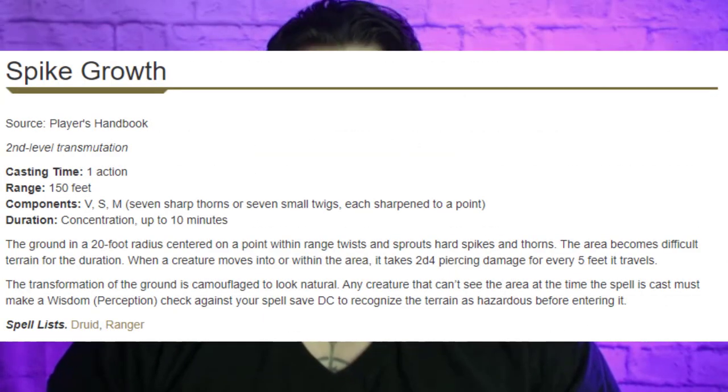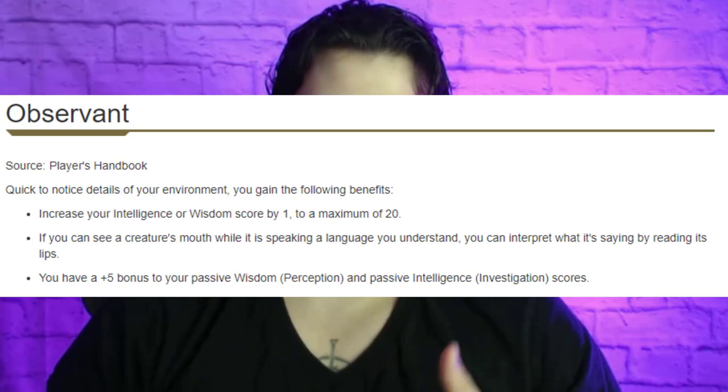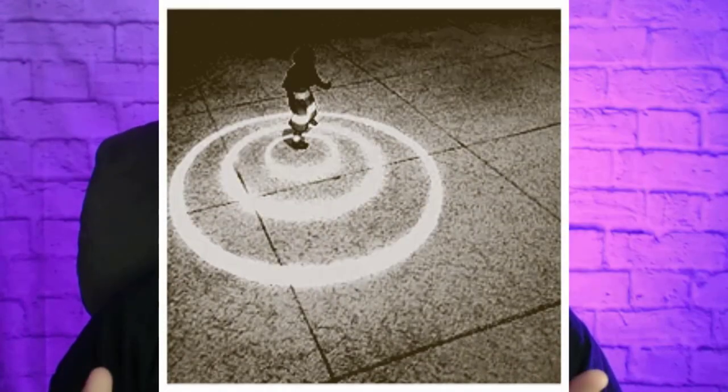At Druid level 3, we're picking up second-level spells, which honestly don't have a huge earth theme. Spike Growth is the big one here — I'm going to be picking that up and flavoring it as stones creating spikes instead of plants or thorns. At Druid 4, we get to take a half-feat to round out our Wisdom. There's probably a bunch of better ones, but I took Observant. I like to think that someone who is present with the land, like a Land Druid, is also just naturally alert. When it comes to these mental half-feats, there's always a better option like Fey Touched, but I take those so often I just wanted to do something a little different here.